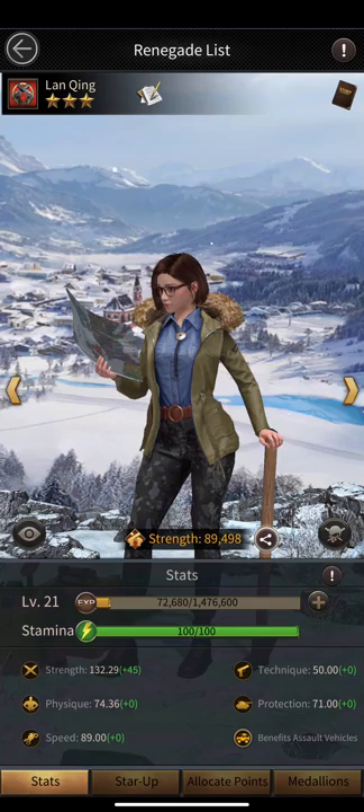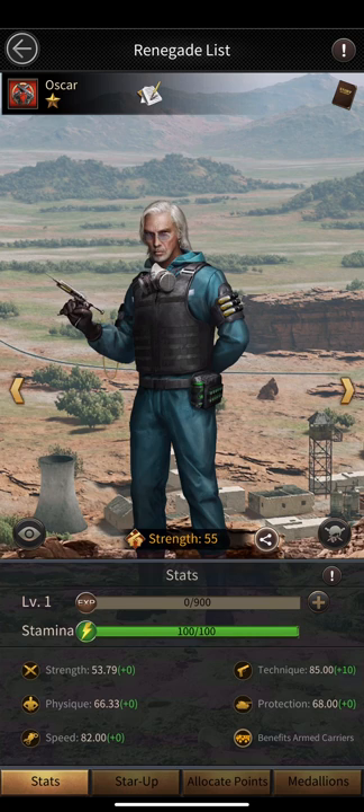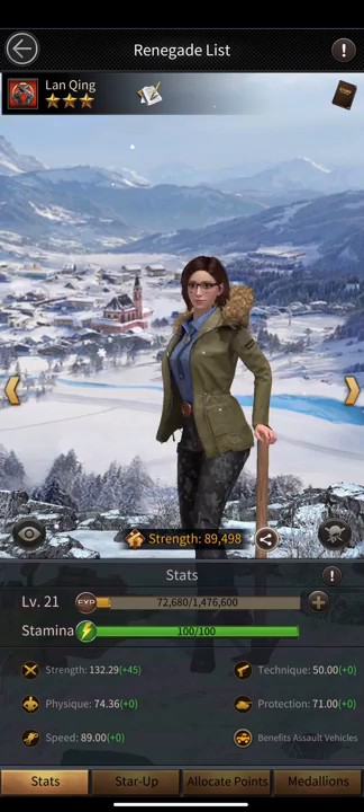As we already know, for Lion Queen her strength stat is important because it is much higher than the rest of her stats. For Oscar, I think technique and speed are boosted a lot in base form. I would recommend putting all your points into technique — speed may not make a big difference. You can change this anytime, but I believe technique is the most important stat for Oscar.